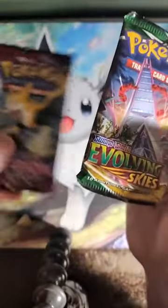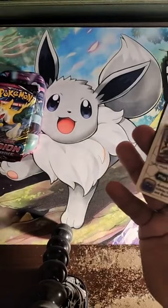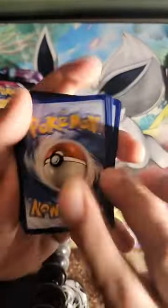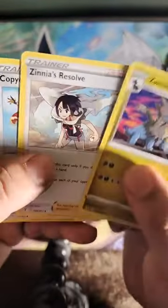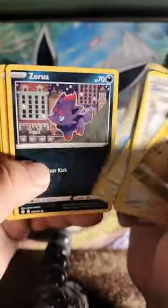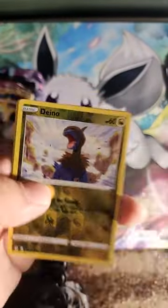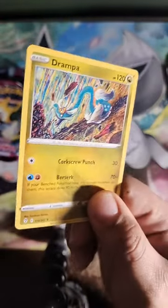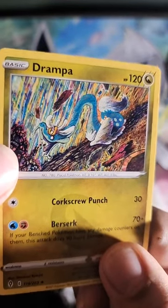So we got two packs — Evolving Skies and Fusion Strike. Here's hoping for something good. It was nice to see something good in that last pack. This one's red? Ayy! Good stuff! So we got Zweilous, Reuniclus, Copycat, Rufflet, Scyther, Zorua, Hippopotas, Dwebble, a Reverse Dragonair, and motherfucking Drampa. That fucking art style — god, that shit rules. Hell yeah.